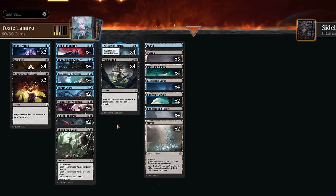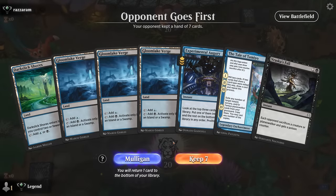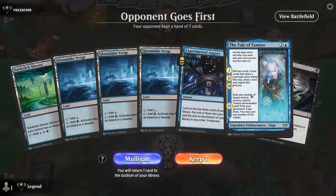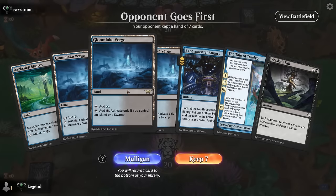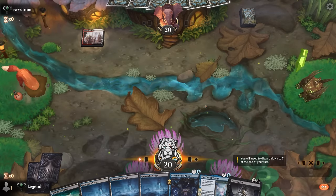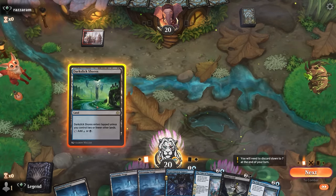That's the deck — now let's jump into some games. We're on the draw, missing maybe an extra removal spell, but we've got our Tale of Tamiyo and a second copy.